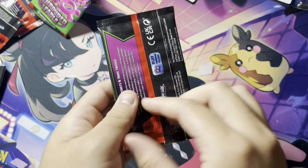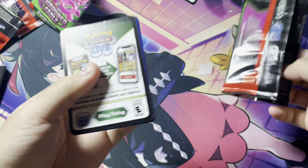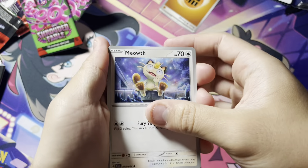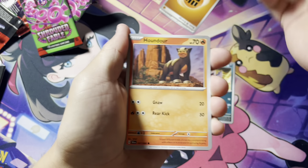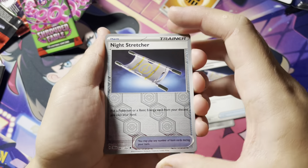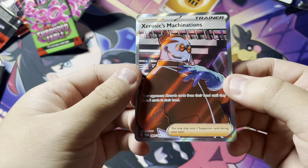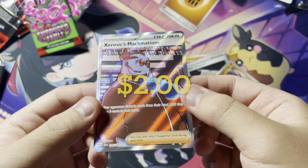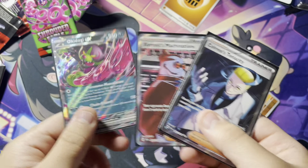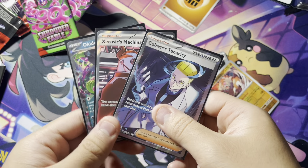I'm gonna be really peeved off if all these packs at the end are just gonna be duds. Let's squeeze the little boy's head for some good luck. Code card, energy. Another Meowth, Zora, Vroom, Houndour, Iron Moth, Yveltal, Night Stretcher — we got more Night Stretchers, but a Reverse this time. One more Reverse Ursaluna. Oh! Woo-hoo! Another Full Art! That is pretty good — he's giving me some good luck! You get in the sleeve. That is not bad. We got an EX and two Full Arts. As long as I get at least another EX or maybe even a Secret Rare, I'll be pretty content with this box.